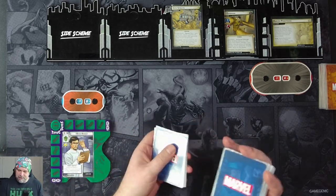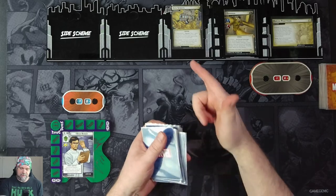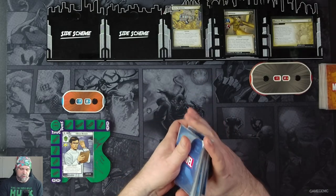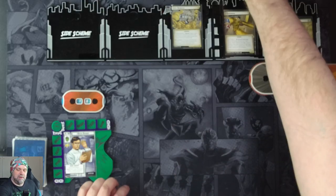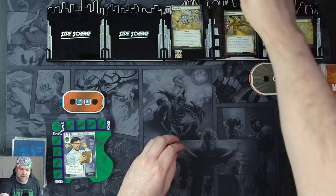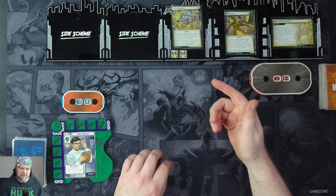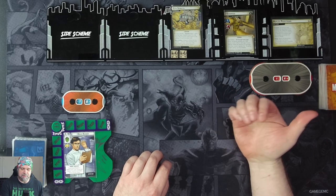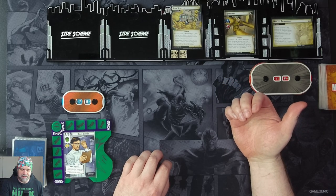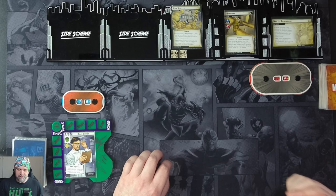Let's go through our setup. We searched the encounter deck for the City Streets environment. It comes into play with four sand counters on it, two and four. The City Streets has a Surging Sand special: replace one sand counter, then discard cards from the top of the encounter deck equal to the number of sand counters. As a hero action, exhaust a character you control to remove sand counters equal to the character's attack. Limit once per round per player.